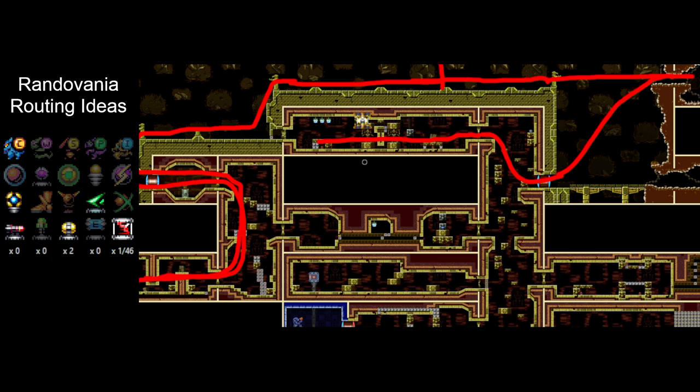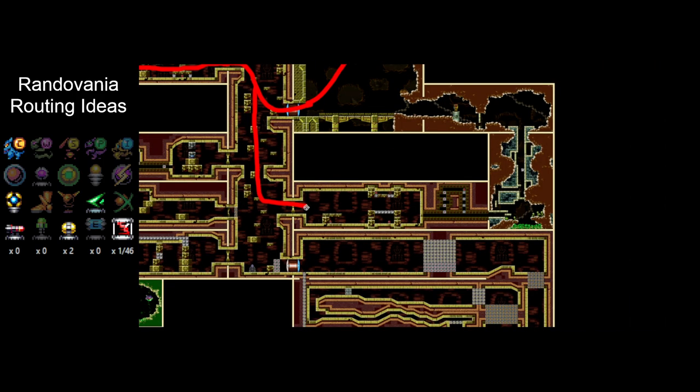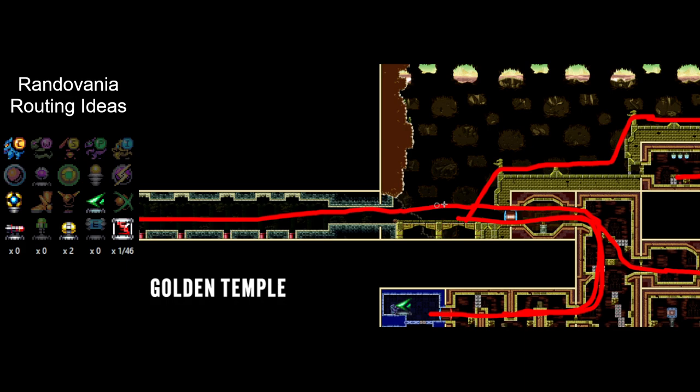We're going to hop up and do three orb hallway, which gets us a couple more expansions and our power bombs. We do like getting power bomb launcher early, but it comes with the consequence of having to manage your ammo. Hopefully if you get lucky one of these is a power bomb expansion, which could be good. We'll head all the way down, ignore the exit for now since that's our way out later, grab whatever expansions you need, and with our newly acquired power bombs that is main golden temple clear.